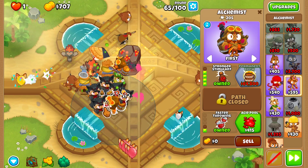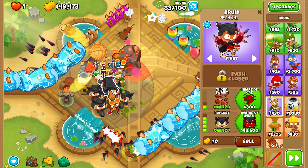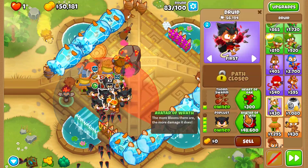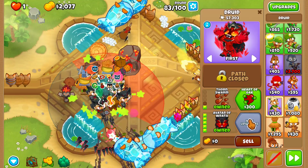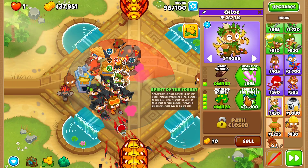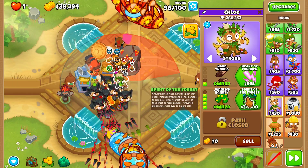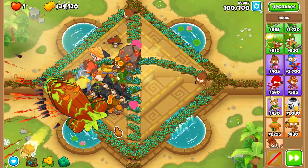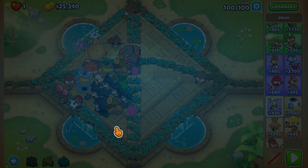Get yourself a 4-0-1 Stronger Stimulant right here in range of one discount. Then once you have enough money, upgrade whichever druid has the most pops into the Avatar of Wrath. Upgrade this village into an MIB, and then finally upgrade this druid into the Spirit of the Forest. You should absolutely demolish the BAD.